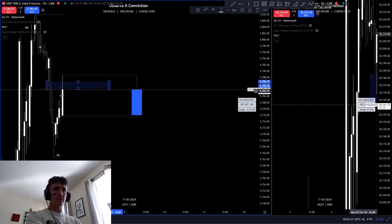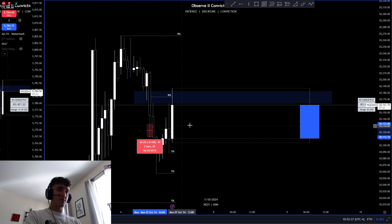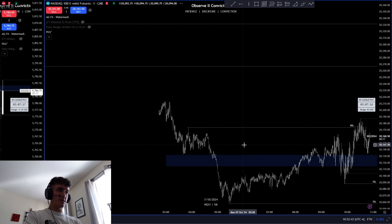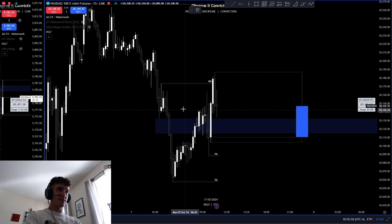So this premium fair value gap that we get into, and also that same imbalance on NQ down here which we weren't into yet. Market opens and we get a good solid move up into close to the imbalance, but not into it yet, and you get an SMT right here.